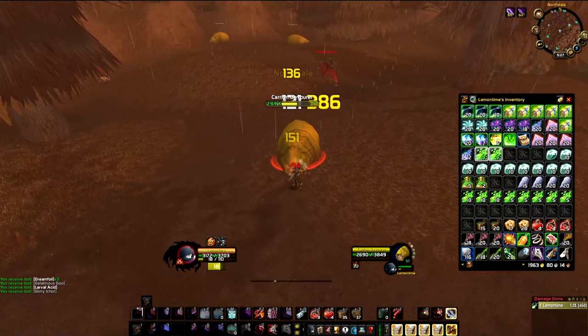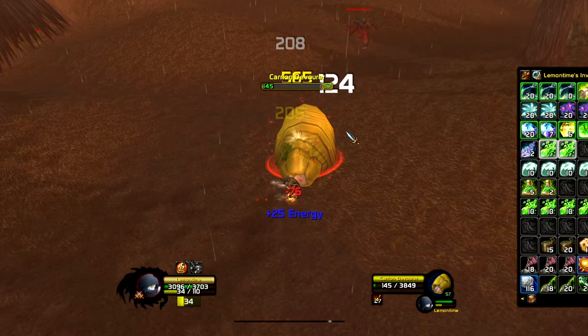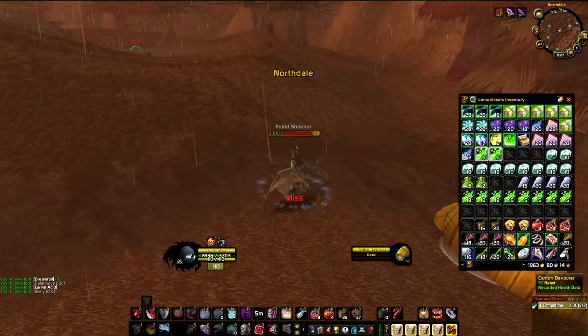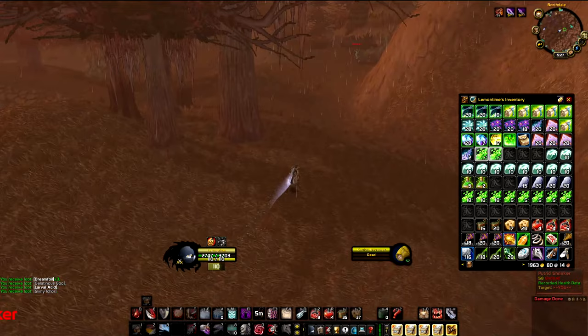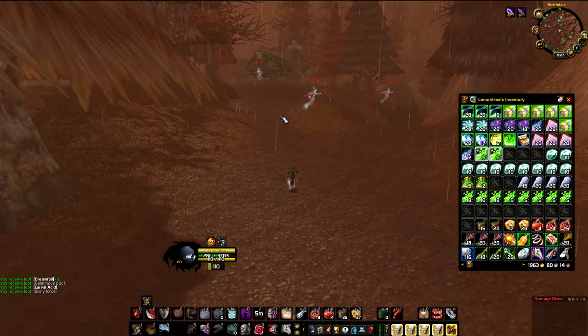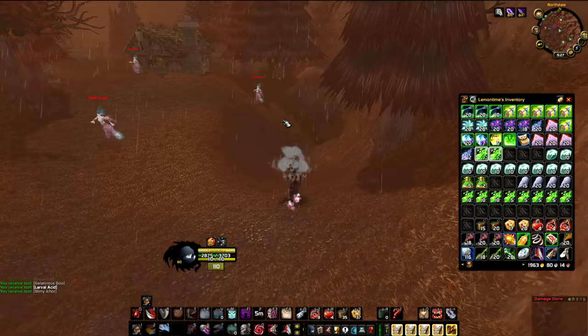Especially in the northern part, this is what I prefer. Going from the entrance of EPL all the way to Corin's Crossing you can find way more of them. They share spawn points with Plaguebats and dogs — people kill Plaguebats for the Darkmoon event eyes, and the dogs for silver or questing. So the spawns in the southern part are frequently cleared, meaning you'll always find the worms available.